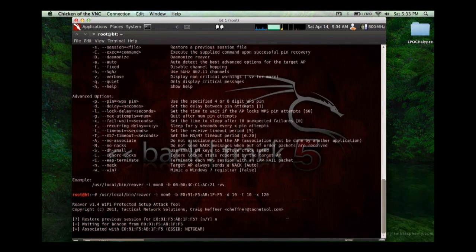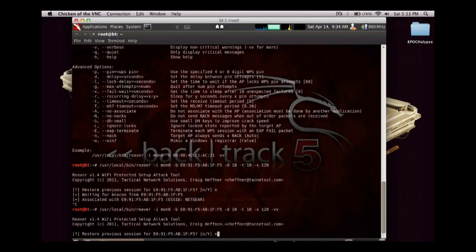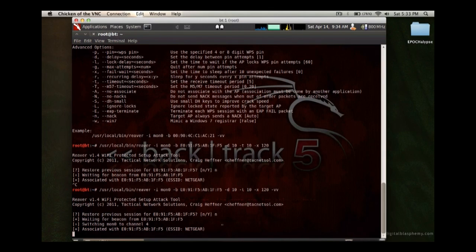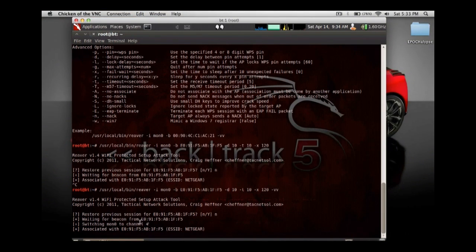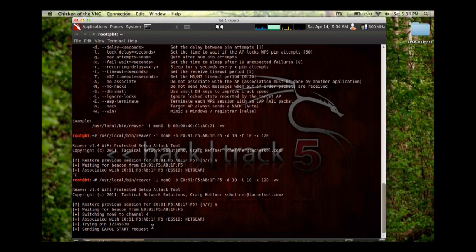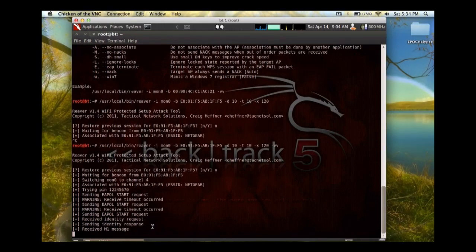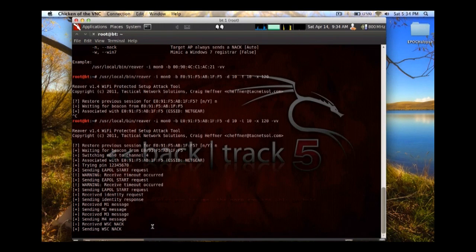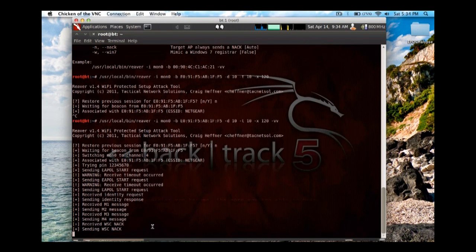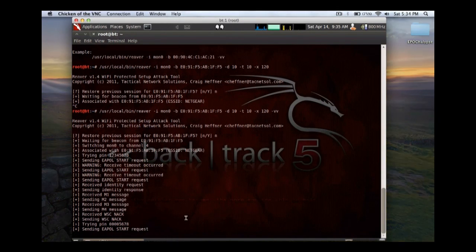It takes a minute or two to spool up, but you can see it's already associated with the router. I'm also going to add the -vv flag for very verbose, which will output all the information we want to see — like switching to MON0 to channel 4, which doesn't display if you don't use verbose output. Now it's trying the first pin, and the WPS lights are lighting up on my router. Eventually it's just going to run through every pin until it cracks the actual WPS pin, at which point it will use the pin to expose the WPA2 key.